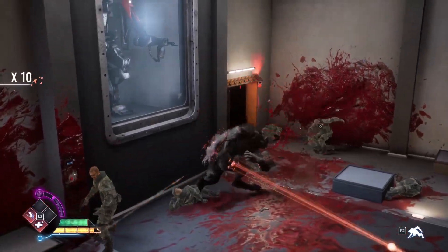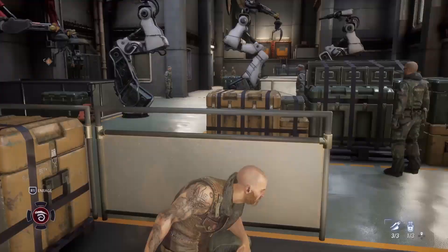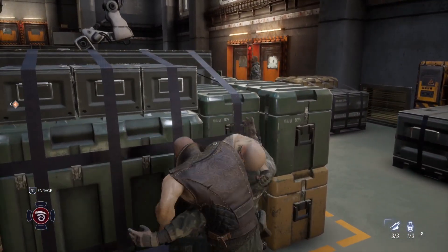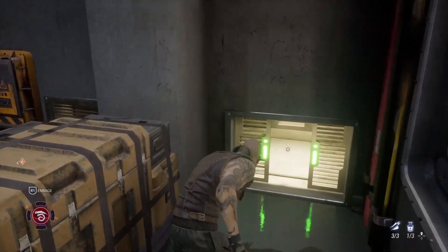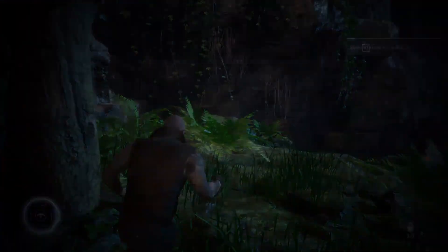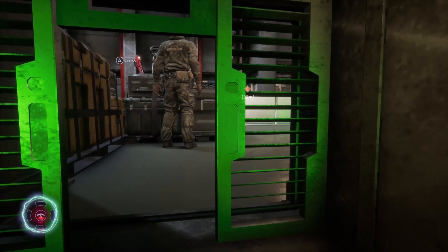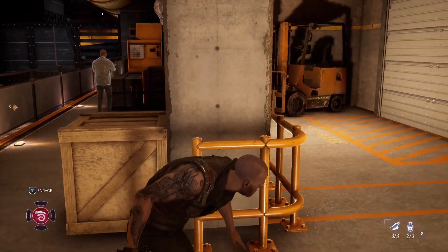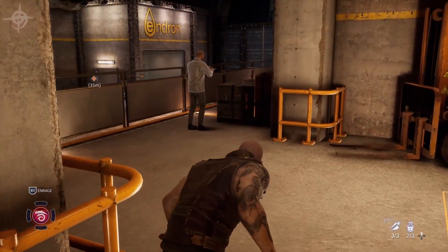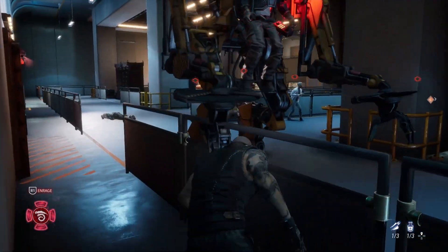The game's core hook is that you're able to transform into one of three states at will: Human, Lupus and Kronos. The first is pretty self-explanatory, but it's the latter two that help separate Earthblood from the sea of other action games centred on a balding, gruff everyman. The Lupus form is the most dog-like, letting you easily infiltrate the Endron Corporation's many industrial facilities in order to gain intel or to sabotage. It's in these instances where developer Cyanide shows its knowledge of the stealth genre gained from working on the Styx series. Even then though, the level of covertness possible in Earthblood is rather basic and not even in the same league.